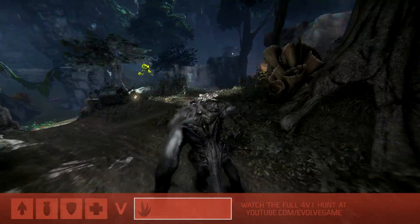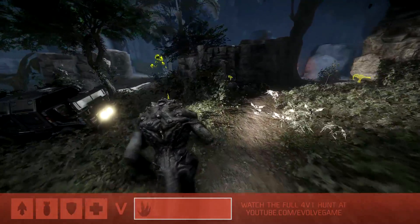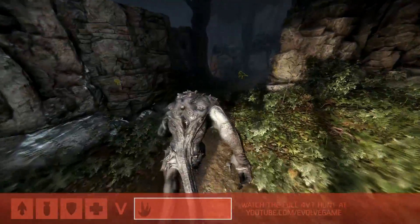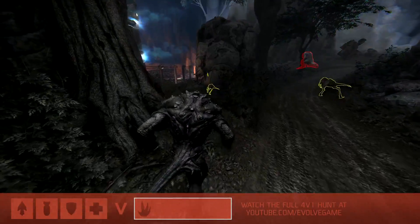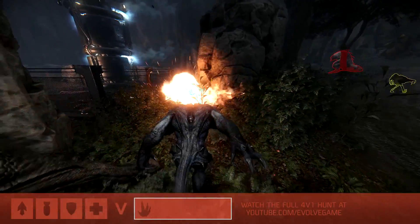He's going to try to get away from the hunters as quickly as possible, and he's also going to try to find food. First priority is run, second priority is find food. Food's going to give you armor, it's going to allow you to stage up. Right now, he's just trying to get distance and food.